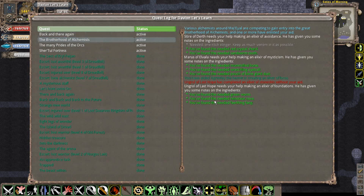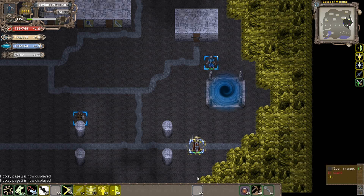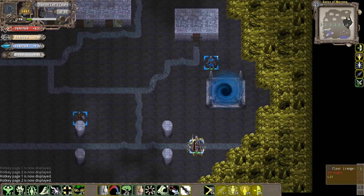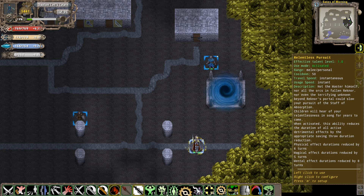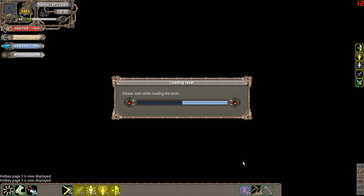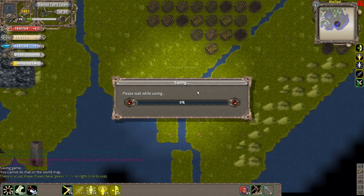At this point I basically have the ingredients for the guy in Last Hope - that's where we're going right now. We're going to go use our Orb of Many Ways, and zap, we are back in the main continent. After you basically do that, you can go back to Last Hope and talk to the elder.